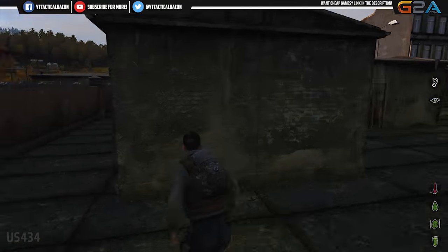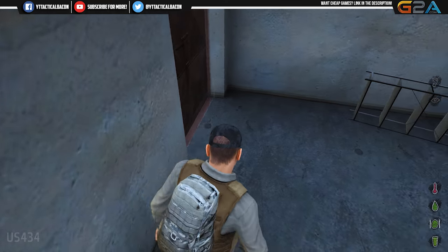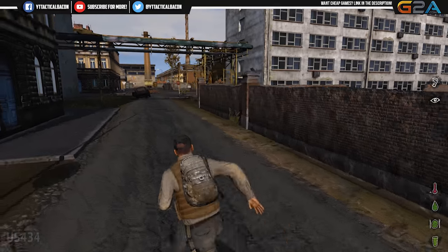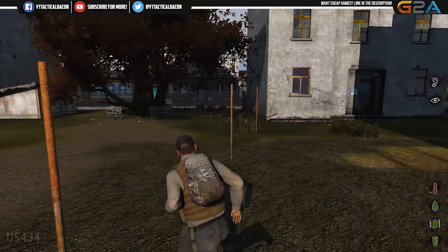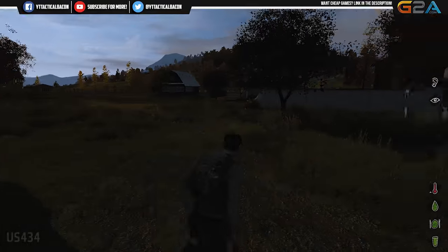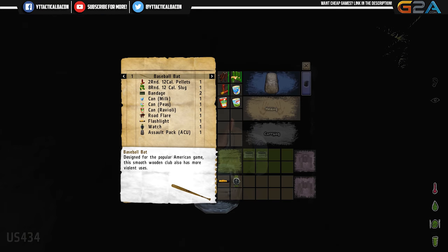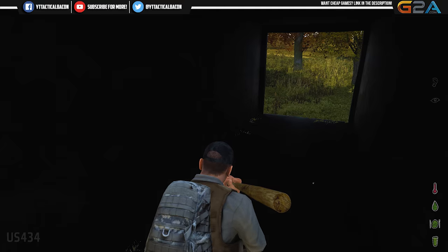Holy fuck. I've gotta come up with a much better method of avoiding these fuckers. There's a million of them after me now. Let's come down here... I thought there was a bar over here somewhere. No, but there is one of those red houses. A baseball bat — that might actually help me take care of some of these zombies.